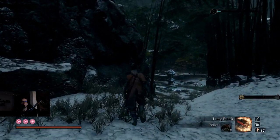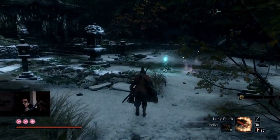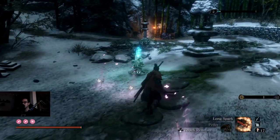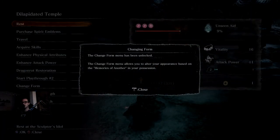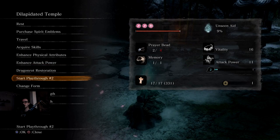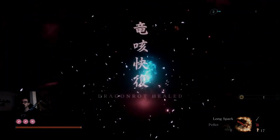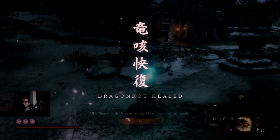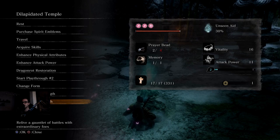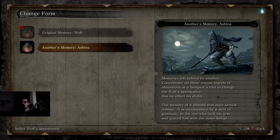First things first, and this is the big one - the really new content - is the boss rush mode. The game showed up with tutorials when I booted it. Apparently you go to a Sculptor's Idol and you can access the boss rush mode. You can also change forms, which are basically skins. It has no effect on ability, so this is purely cosmetic, but it's a cool touch.